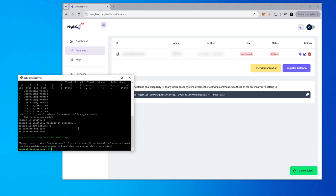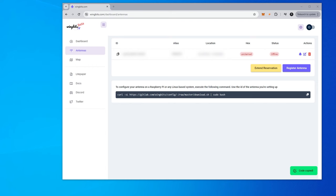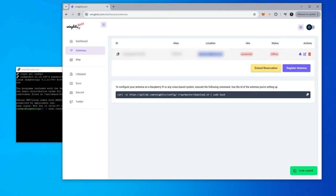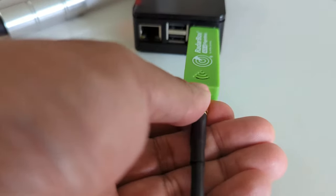Once installation is complete, reboot by typing 'sudo reboot' and hit Enter. Wait a few minutes, then SSH back into the device. The last step is to set your location — copy the location configuration line from the website, paste it into the terminal, then copy and paste in your longitude and latitude, remove any commas, and hit Enter. The WingBits software is now installed. Plug in your USB dongle, connect the antenna, and get it running.